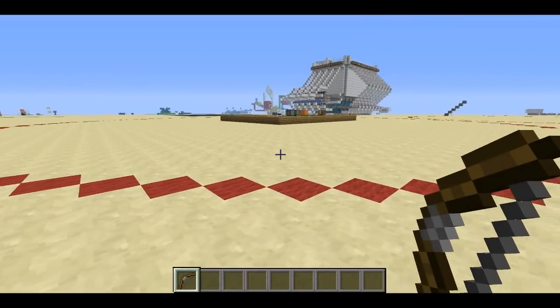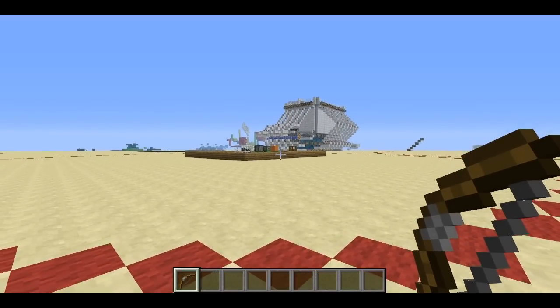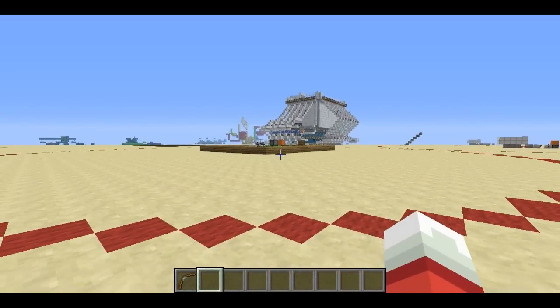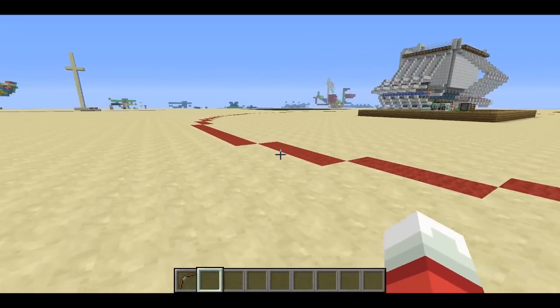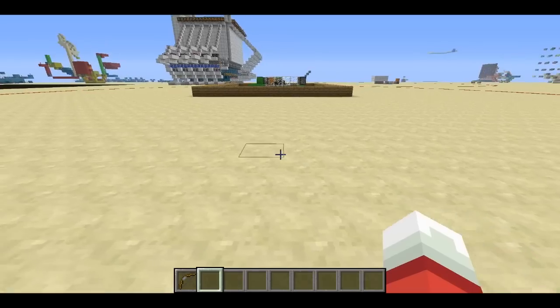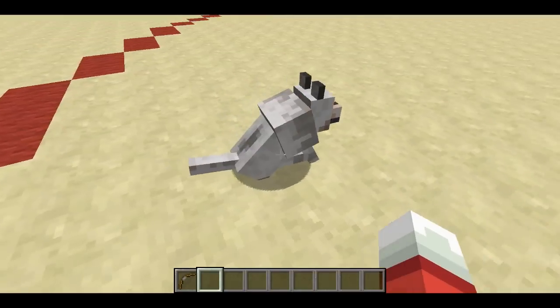We'll be able to tell when the minute is up by seeing this orange block retract. There it is — the system is armed. Now any player on the server who comes within 32 meters is going to cause those cows to move, which may take a few seconds, and the wolf teleports to you.